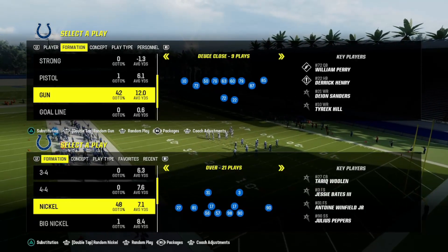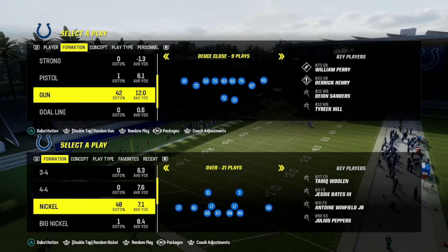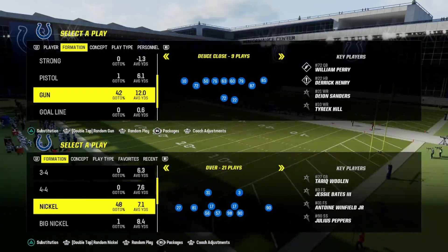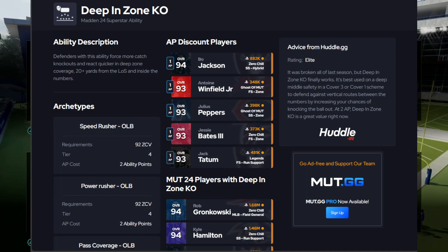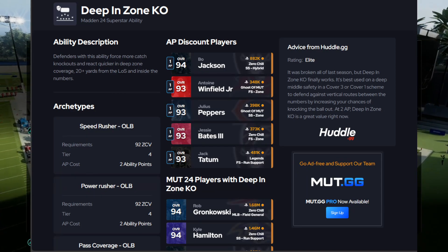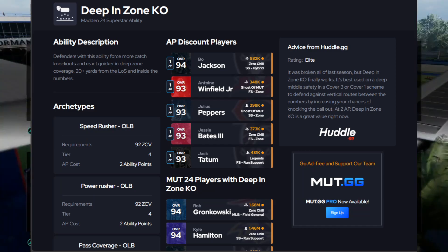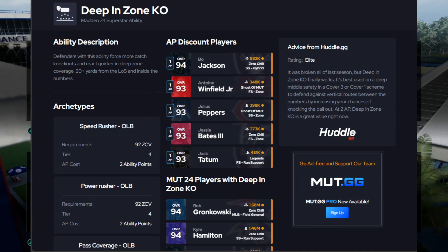We're going to be utilizing Deep In Zone and Deep Out Zone KOs on our defense, which is going to help us out tremendously. For Deep In Zone, there are players that get these abilities discounted - that list includes Bo Jackson, Antoine Winfield, Julius Peppers, Jesse Bates, and Jack Tatum. I have the three cheapest on my field: Jesse Bates, Peppers, and Antoine Winfield.